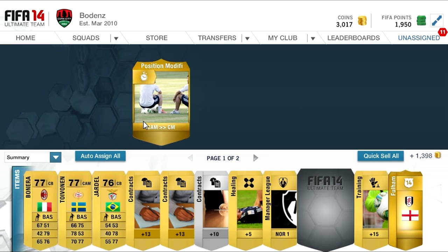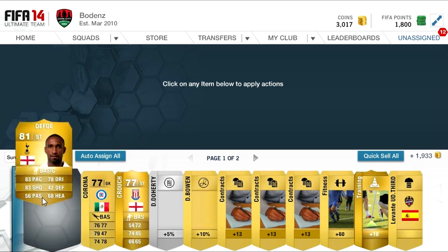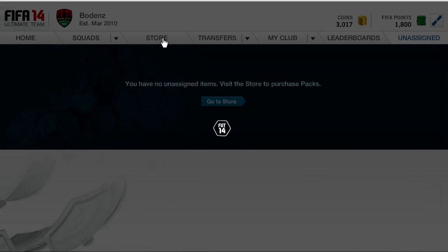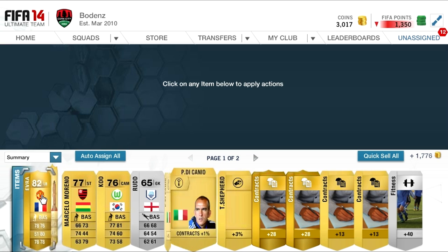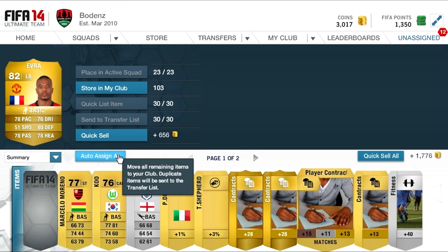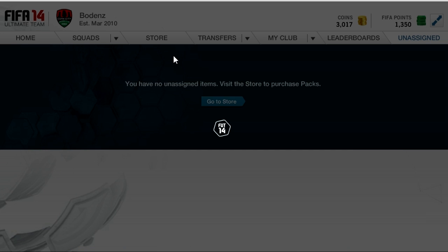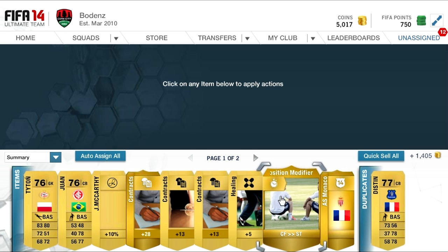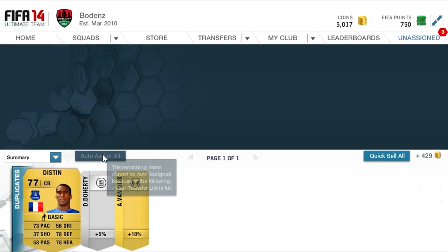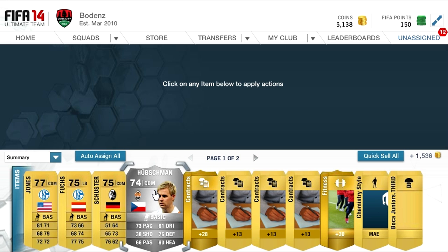Defoe here — not as good as last year, I don't think he's as fast, but still big coins because he's in the BPL. Ever here — again, not as good as last year, but big coins again. I think he's like 4.5k because he's in the BPL. It's a shame he's got that rating — is Bane rated less than him this year? I'm not too sure. There's also a centre-forward to striker position modifier in that pack — didn't show opening it but a nice pack.